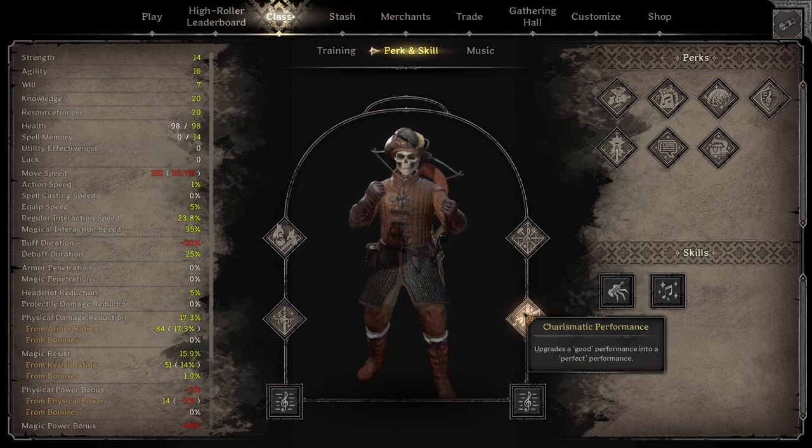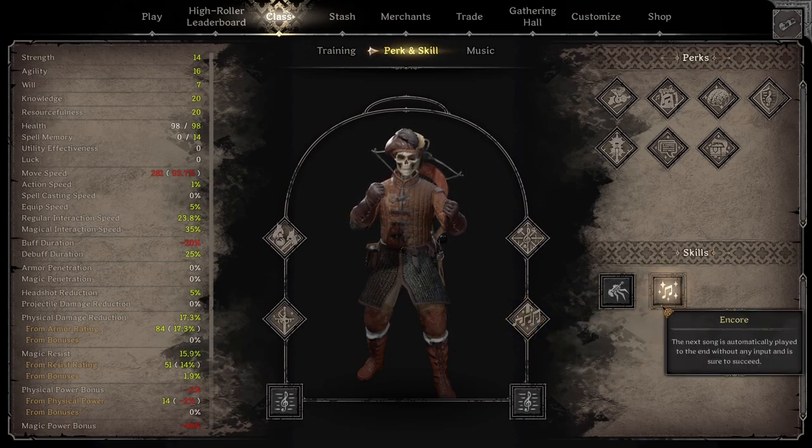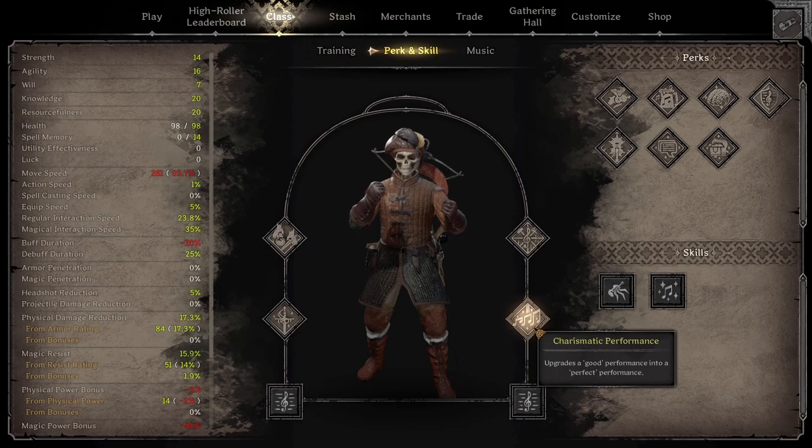There's this mechanic when you're playing music as a Bard — as long as you're good enough, you can get the first half to three quarters of the song right, then just mash your keyboard and blip through the last bit, and this will upgrade to a perfect performance just fine. So Encore isn't really needed. With a little bit of practice you're going to be able to perfect your songs anyway.